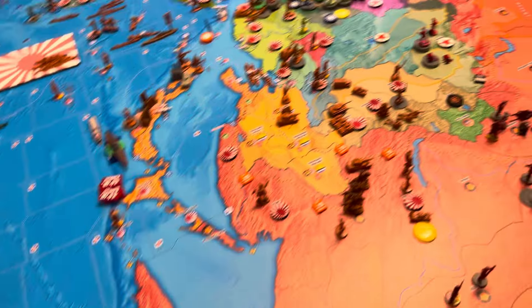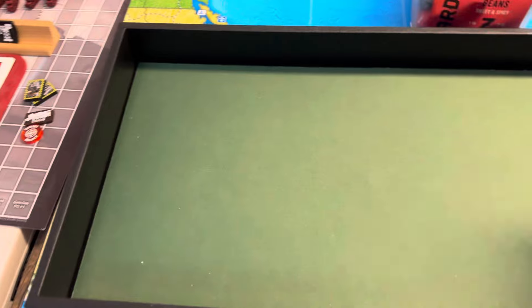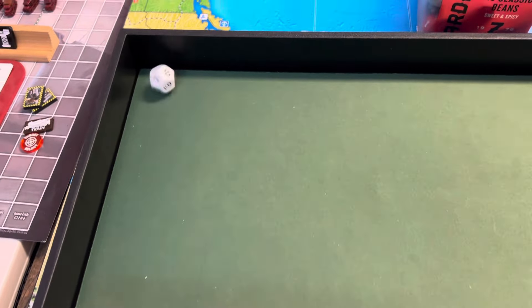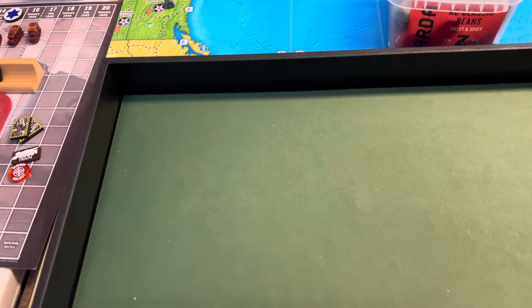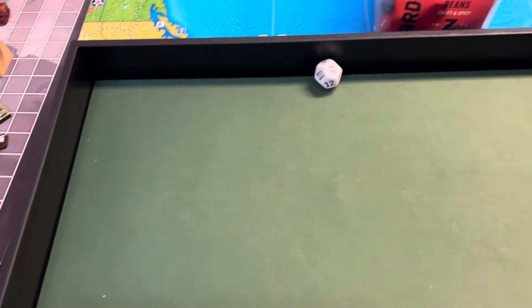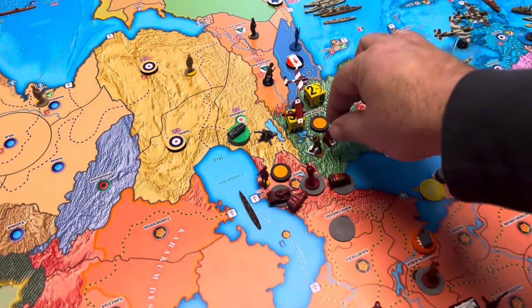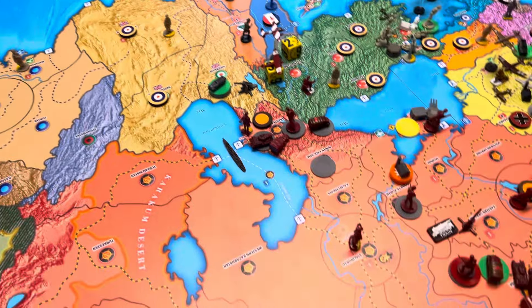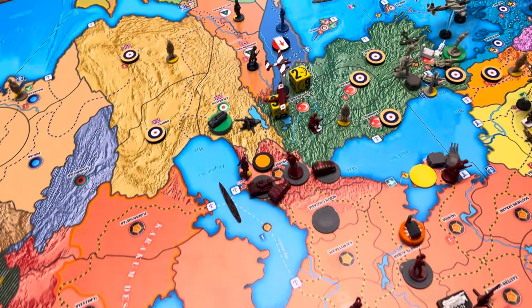The next combat: we'll do Anatolia. I've got a paratrooper at a two because of the mountains, and the medium bomber at a seven — so that hits. Then we have a defense: Italian paratrooper at a two — an eleven, so no hit. It does take Italy out and moves them from getting the Iraq deal. Germany will get it though, because there's not a darn thing I can do about that. But Italy doesn't, so that's the good news.